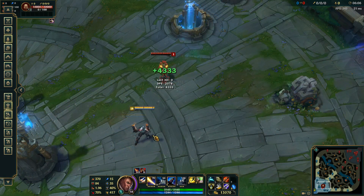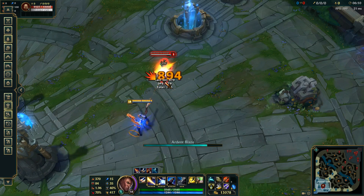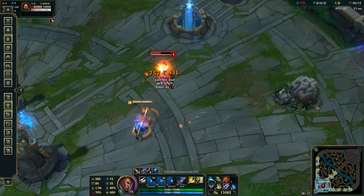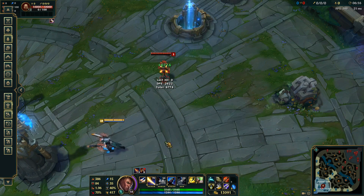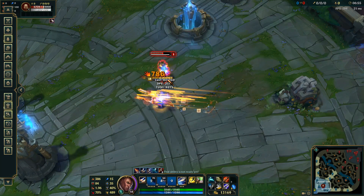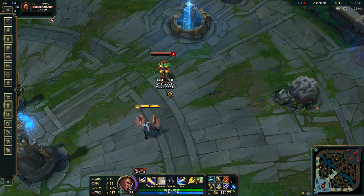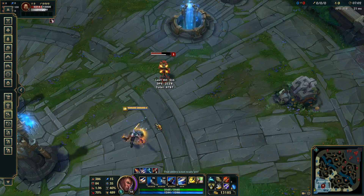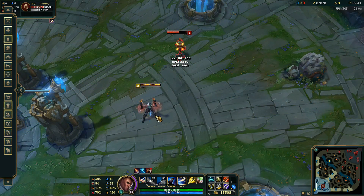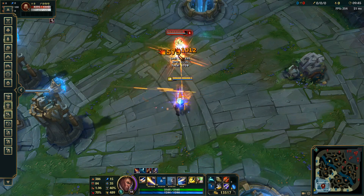This next one is the other way of doing it: auto attack into W, then auto attack into E, then auto attack into Q, auto attack into E again, and using your ultimate to finish that off, then repeat afterwards. It's not as clean and not as good as starting with your Q, but sometimes you have to do it anyway. Using your ultimate as a finisher while waiting for your cooldowns to come back up and then doing another rotation — this really is your kill combo and how you should play in late game team fights to just annihilate one person as quickly as possible.